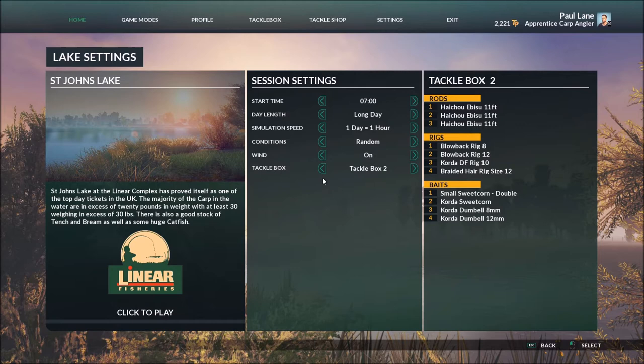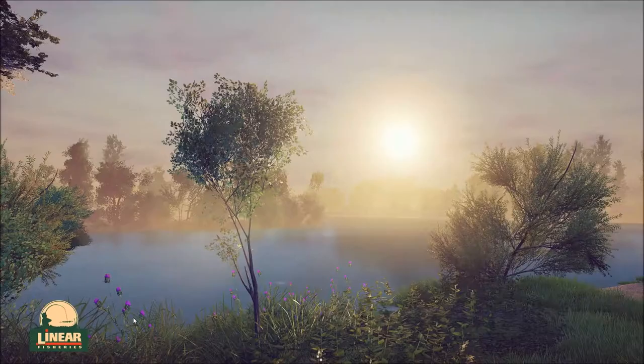As you can see in my tackle box number 2, I've set up a 3 rod system and you can see all my tackle. I haven't unlocked all the tackle, but for this instance I'll be using the size 8 blowback hook. This is an all-rounder — you can use them for many locations and certainly will bring you plenty of carp in.